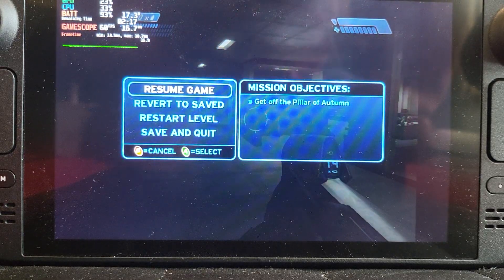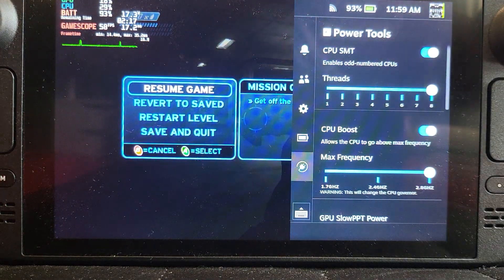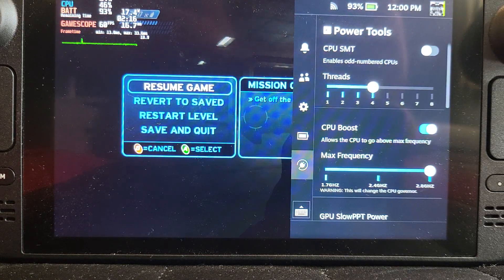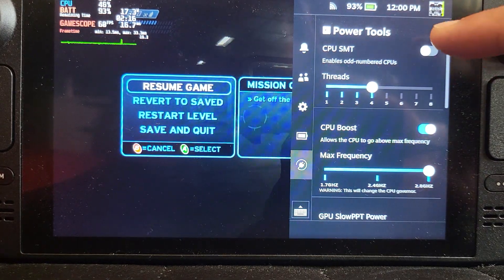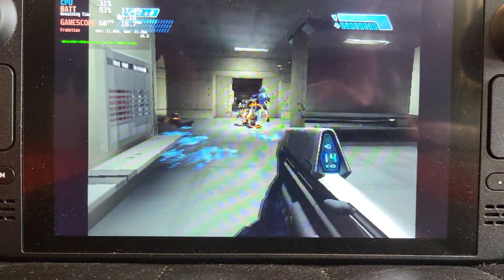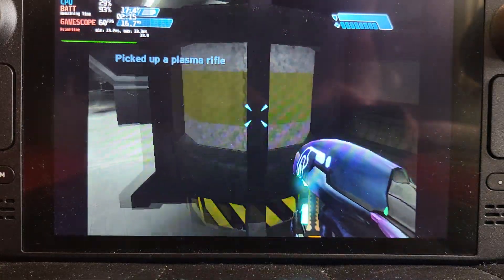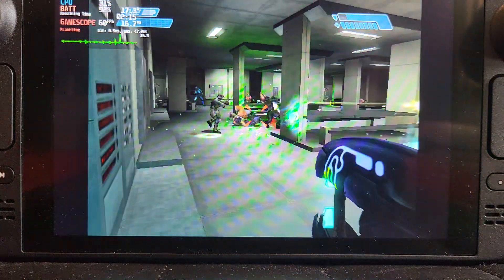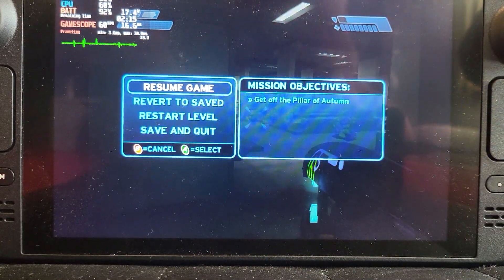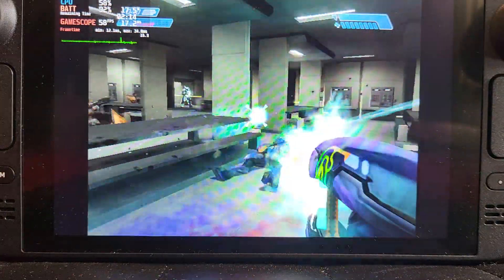What I have found — and feel free to check out the video I've created — is that if you install Power Tools and disable CPU SMT, that overall just gets a more consistent 60 frames per second. Even without it, it still works very well. It's more than playable without it, but I would recommend doing it.